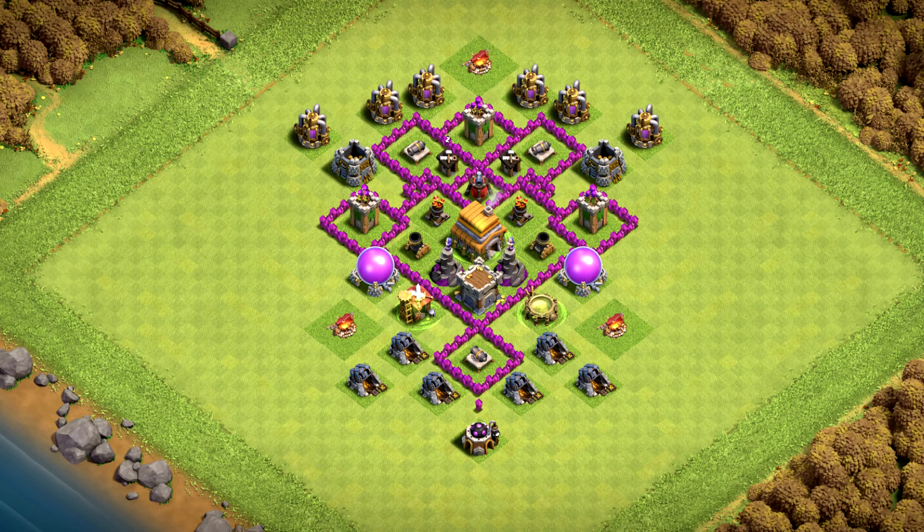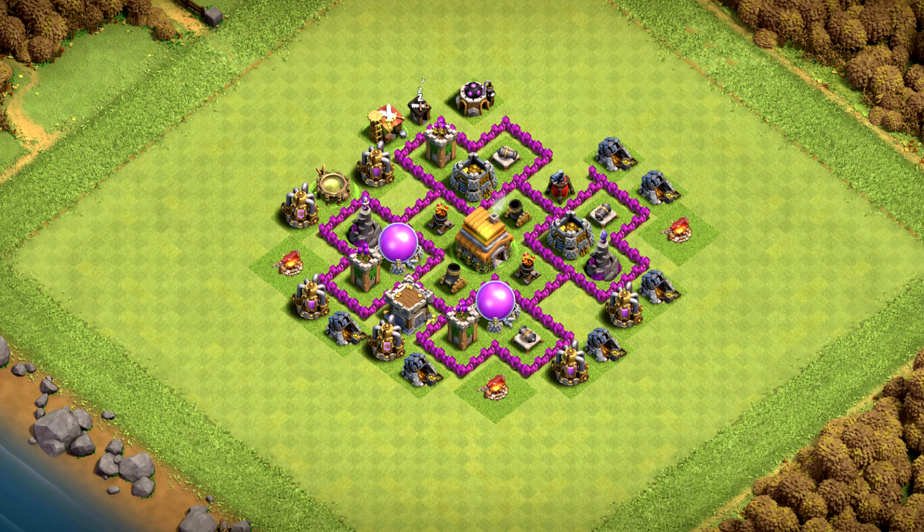Base number 12 is for clan wars, clan war league, and trophy pushing — the triangle design makes it even stronger for trophies. Base number 11 is a classic ring base that looks like a circular wave, a wavy TH6 base and a great farm base.